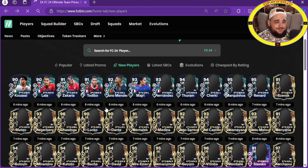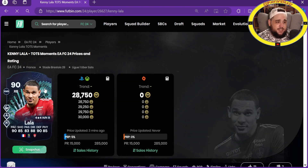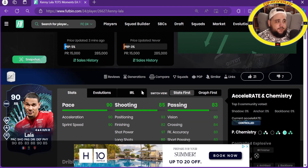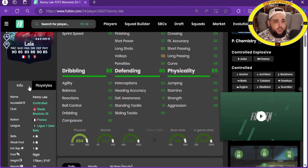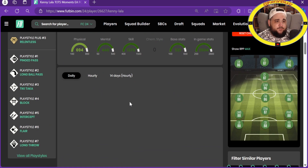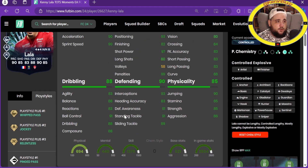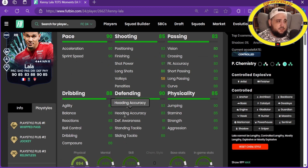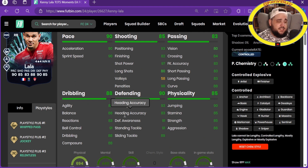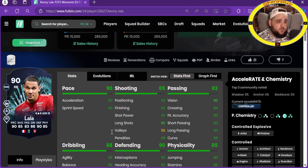Kenny Lala with a flashback! 28,000 coins. Right wing-back, four-star four-star. He's got quick pass, jockey, relentless plus, ping, long ball, tiki-taka, block, intercept, flare and long throw. Good pace, decent shooting for a fullback, passing average, physicals a bit poor, defending's nice, dribbling okay. Not the best.